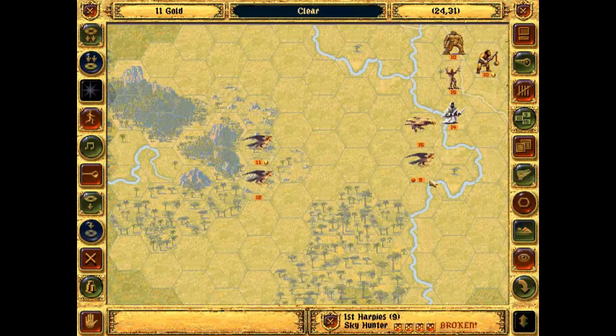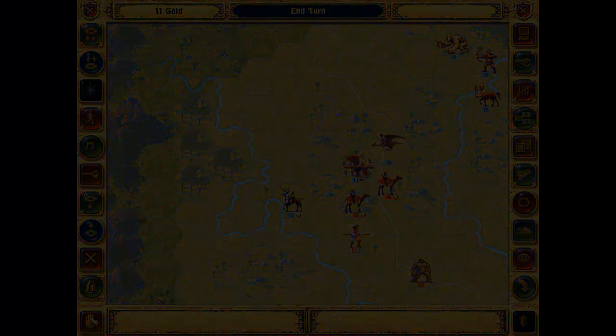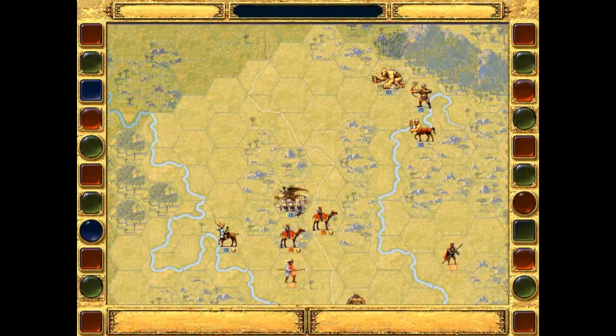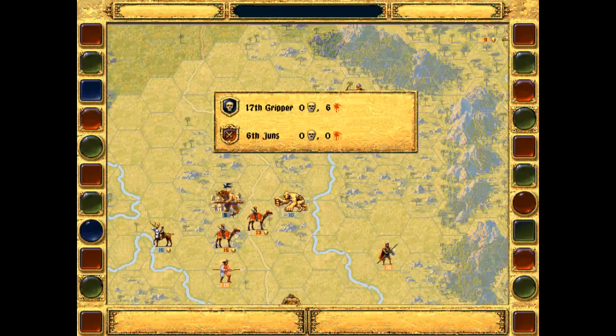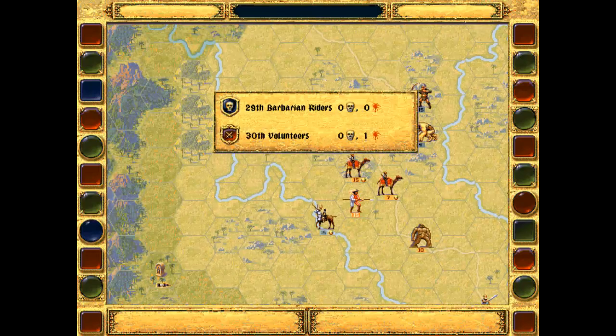My harpies are all down here, a little bit weakened. I do have missile attacks, so they can actually attack the sky hunters — hopefully we'll be okay. The harpies are attacking, werebears took a lot of damage. These drones are pretty tough, not against the ogre centaurs though.